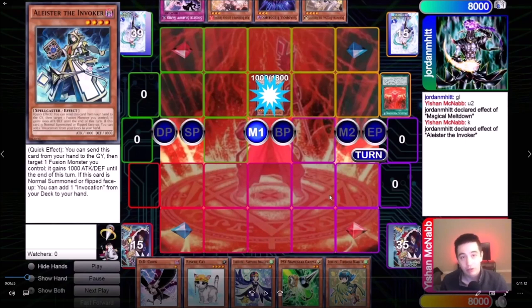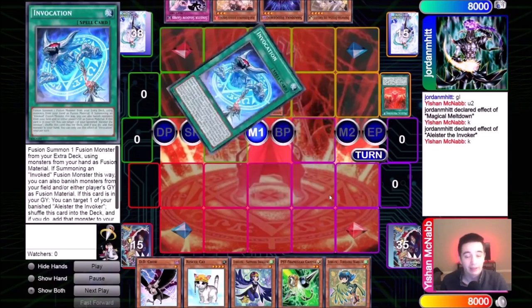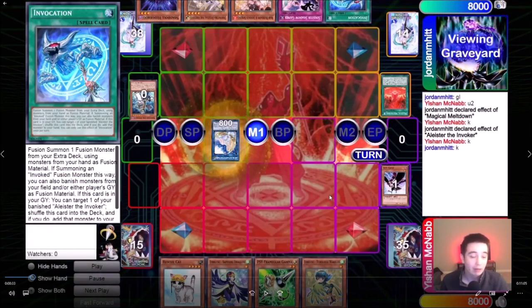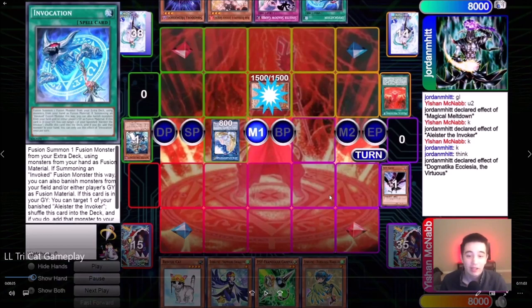I also have a DD Crow, which is able to stop an Alistar as long as they don't have a second Alistar. So I decide to not Gamma here and let them search the Invocation. I see my opponent links off and goes for a Selene's — a light link. I realize I need to DD Crow this Alistar right away. You don't want to chain DD Crow to the Invocation, because in both scenarios, if they don't have an Alistar, you don't want their Invocation to shuffle back the Alistar to do the same thing again.